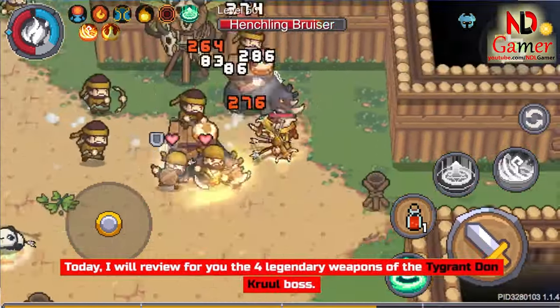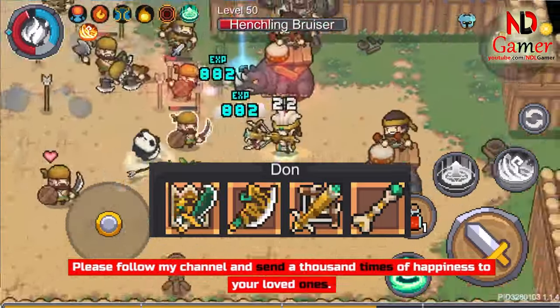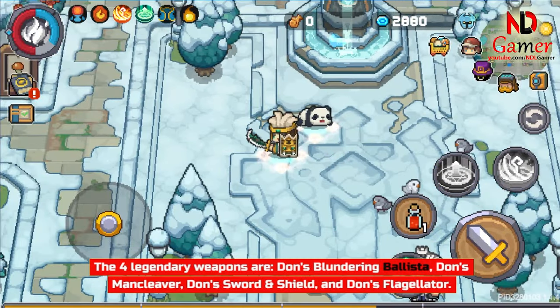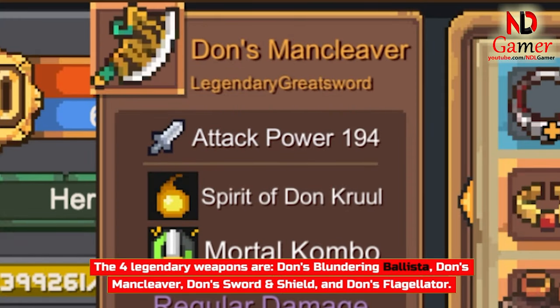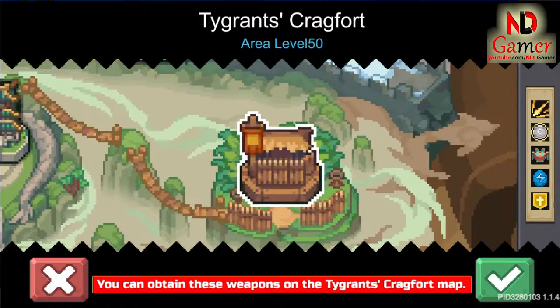Today I will review for you the 4 legendary weapons of the Tigrant Don Cruel Boss. Hello everyone, I'm ndl. The 4 legendary weapons are Don's Blundering Ballista, Don's Man Cleaver, Don's Sword and Shield, and Don's Flagellator. You can obtain these weapons on the Tigrant's Cragfort Map.